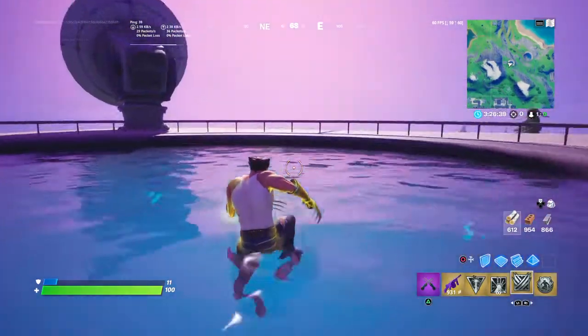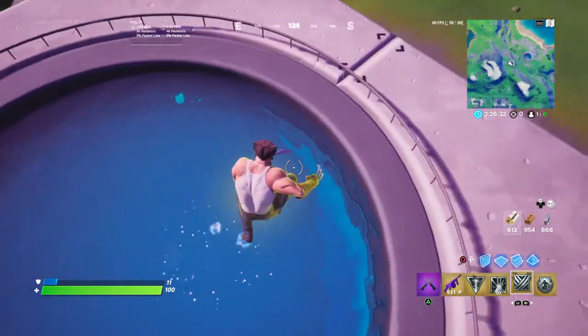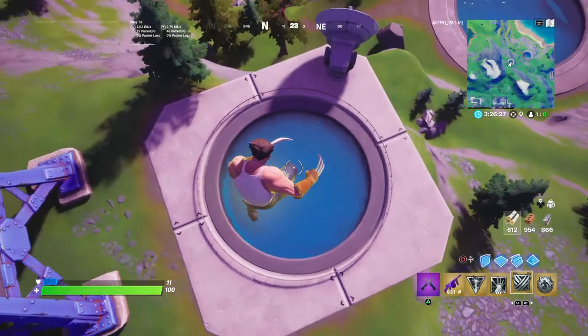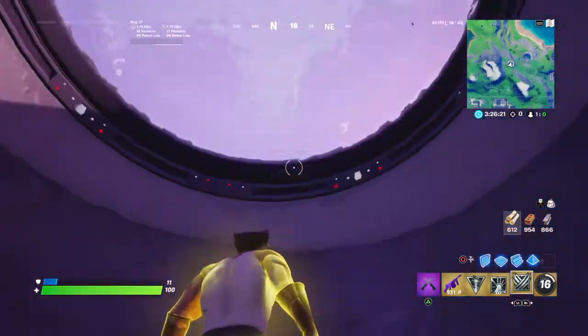I don't know if you've seen this glitch before online — I haven't done it yet — but it's like with the cars where you can get inside of it. Well, here's an easier method. Whenever you get to the grotto or steamy stacks or wherever, you're going to need a jump. You're going to need wolverine claws, dash at the last second, and you'll break the surface of the water.